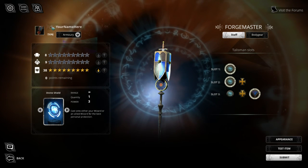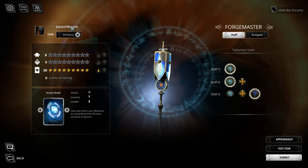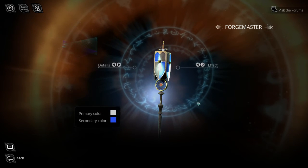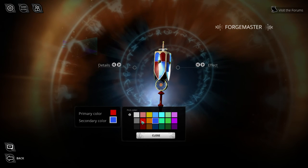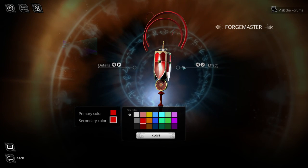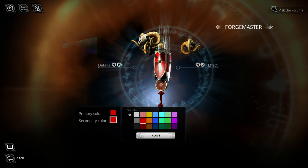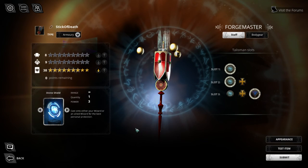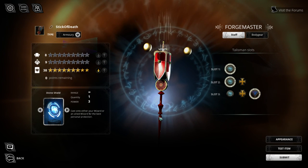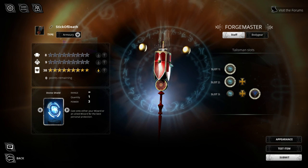Finally, I can name and customize my staff. And we are done. I'll be posting up another video in a moment that shows how gear like this can be used in-game, by the community manager, Slippery Jim.